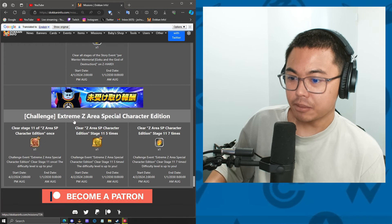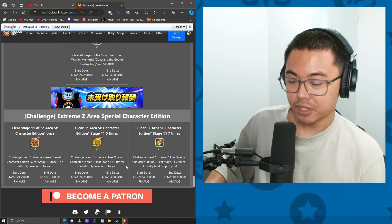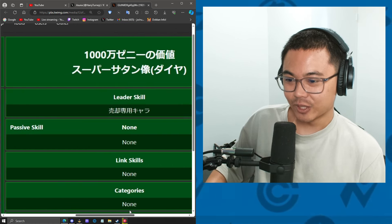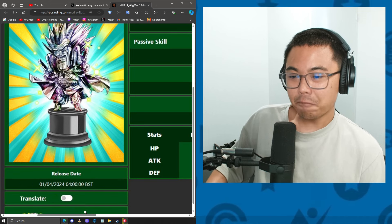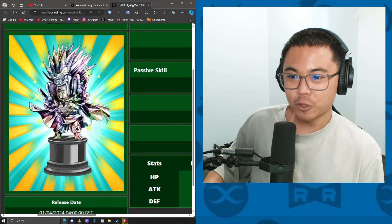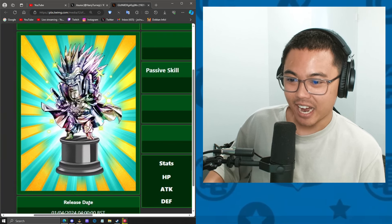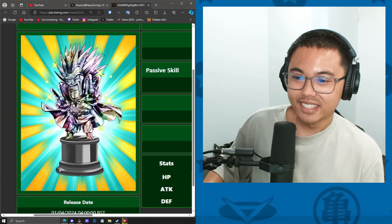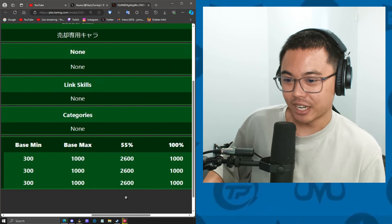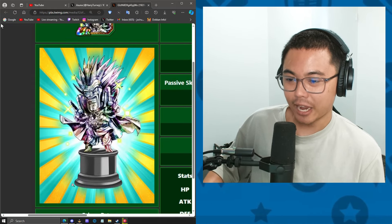And then we have the extreme Z area challenge missions for the Goku, which comes out in a couple of days from now. There's also a new Hercules statue — the Super Saiyan Hercules statue. This might be the April Fools card that we get as a gift, which would be pretty cool. And if this is Hercules Super Saiyan, maybe next year we get an actual playing card for Hercules Super Saiyan — that'd be pretty funny. It doesn't seem like anything too special, but it's pretty cool as a collector's item. And it is super tech as well.